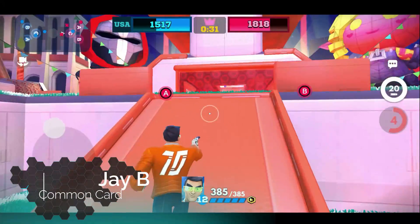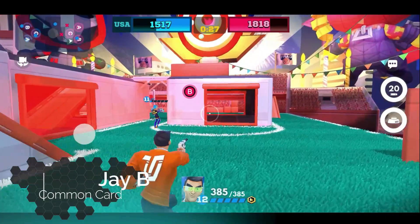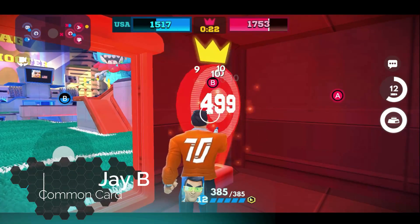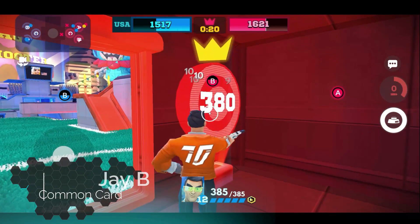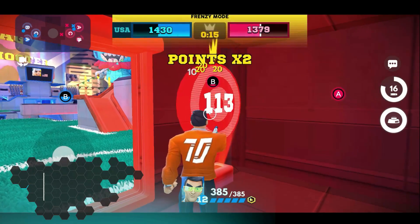I would recommend that you take a look at JB. The issue with him before was he just couldn't take enough damage. Now, with that health increase, he finds himself able to take one to two more shots from opponents, keeping him alive longer and allowing him to eliminate those cards in JB fashion. Let's move into number six.